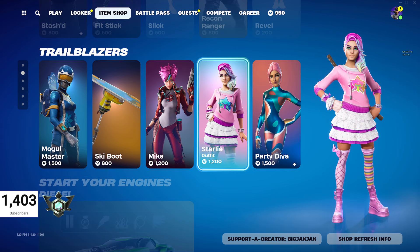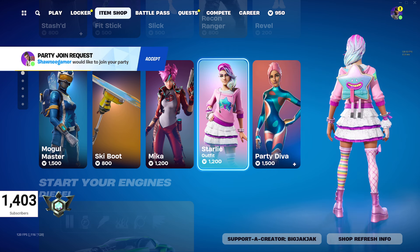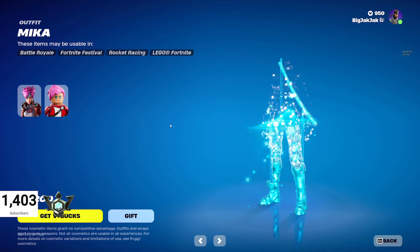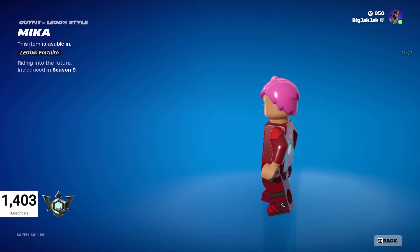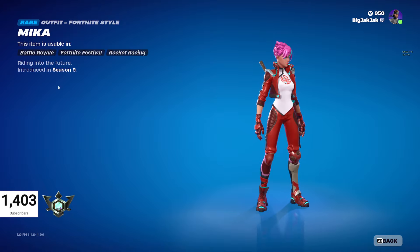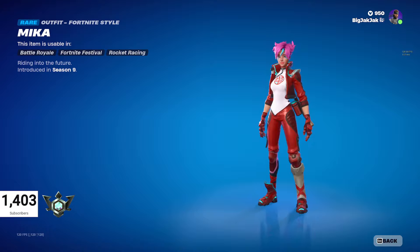Starly is interesting — she hasn't been in the shop for 458 days. And Mika hasn't been in for 603 days, so a few months short of two years. Let's see what her Lego character's like — not bad, I like the pink hair. The skin was introduced in Season 9, and it's been 603 days since it appeared.